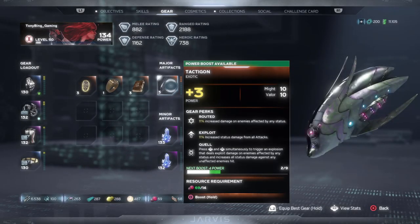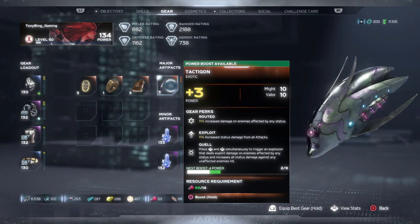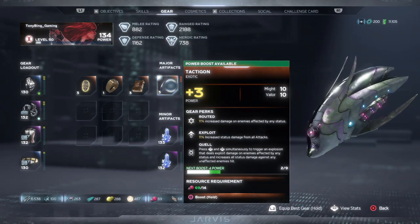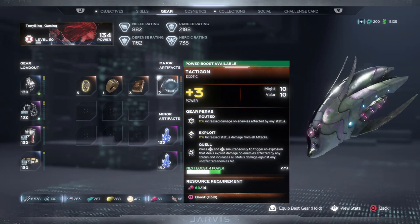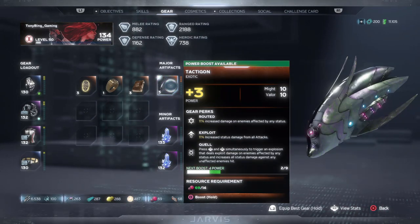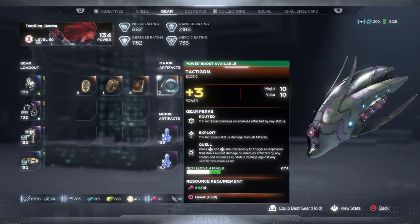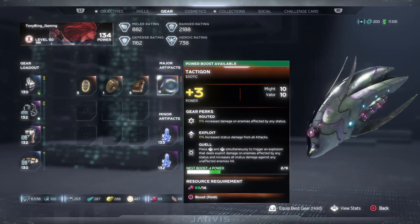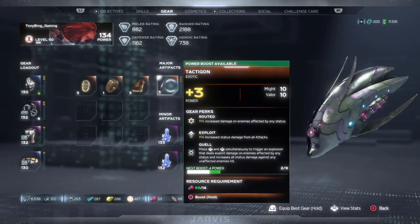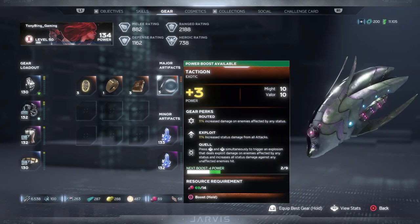The next thing you do not want to do is, when you unlock your first major artifact, go straight in and actually upgrade it. That's something I've done myself. Some of the later artifacts you get are much better than the ones you get early game. You have the Darkhold, which you can see at level 3 here just to the left of the Tacticon — I'm going to save that for another video because it's a pretty amazing artifact. But in regards to these, when you first unlock them, do not go in and upgrade them.